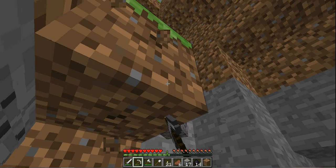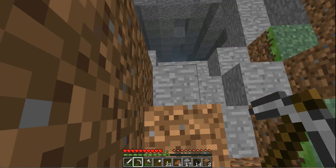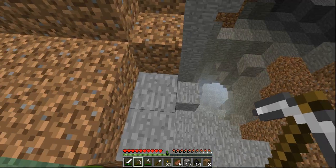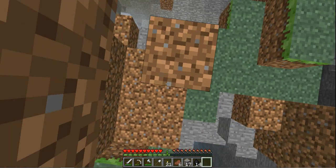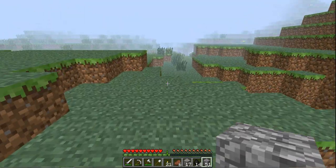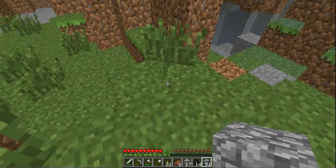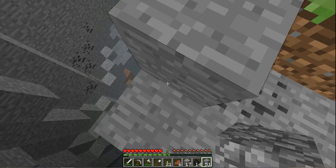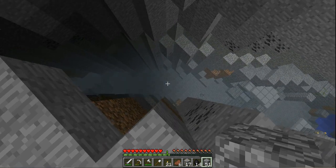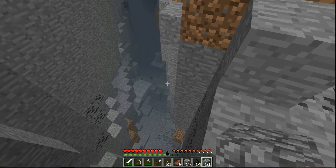Let's go back to the surface for a minute, get our bearings of where we wanna go. Maybe it's right in here — I don't think so though. Nope. Let's go up. Alright, this ravine with the stronghold was right here. There it is. So we wanna drop in right by that water — maybe there's water over there.